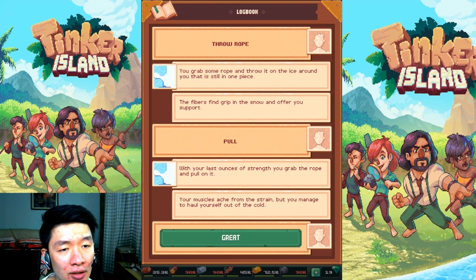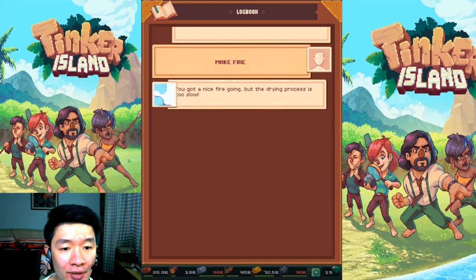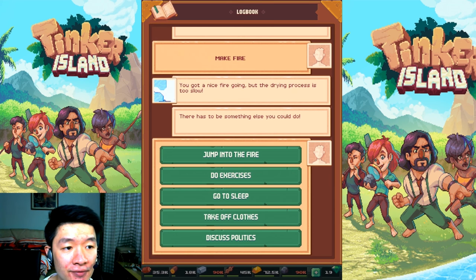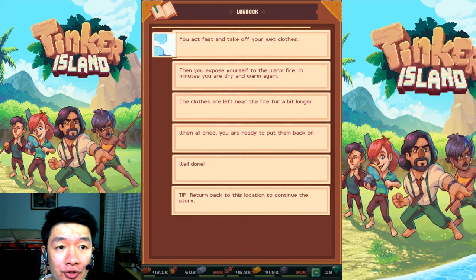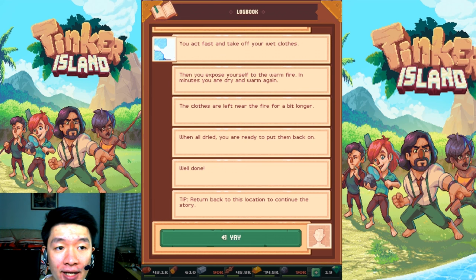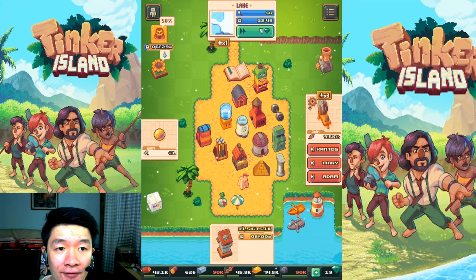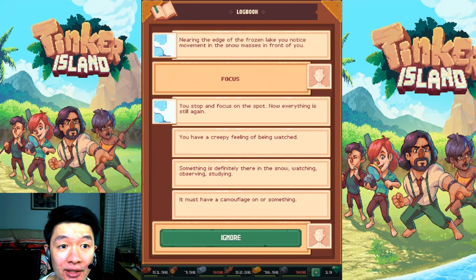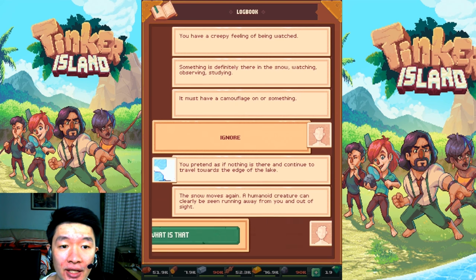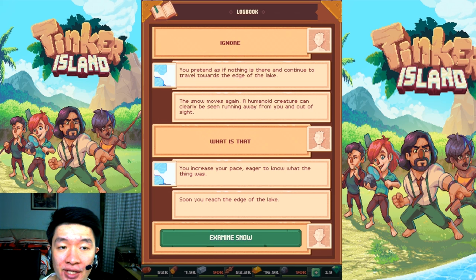Putting on... what is this — ice holes or some kind of dangerous stuff? Make fire! Lucky that I have enough resources to do this. This time the option is to take off your clothes so you have to dry yourself and warm up by the fire, and then the clothes will dry by themselves. Nearing the edge of the frozen lake, you notice movement again. The snow masses in front of you — you stop and focus on the spot. Now everything is still; you pretend as if nothing is there and continue travelling towards the edge of the lake.